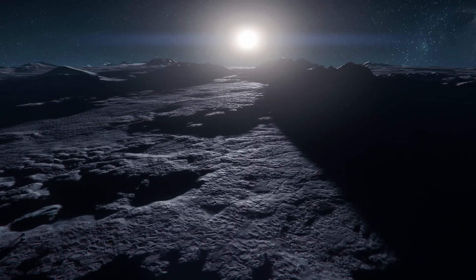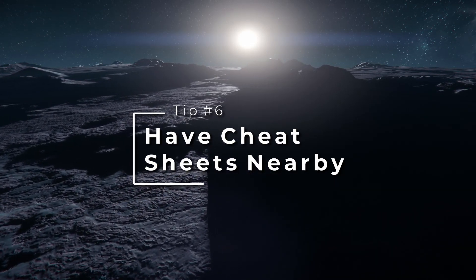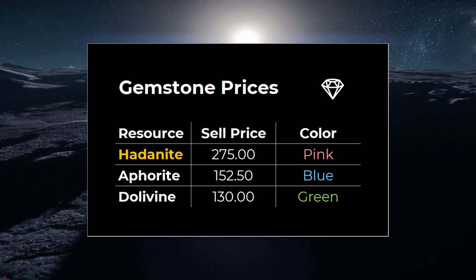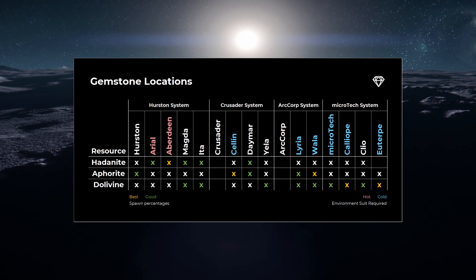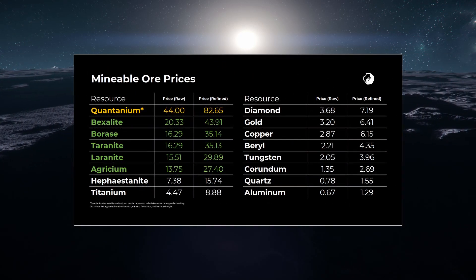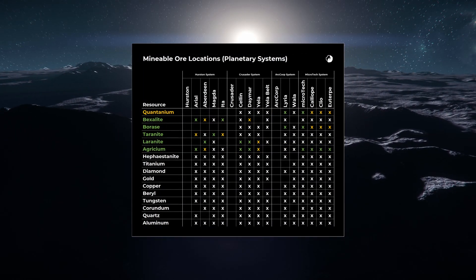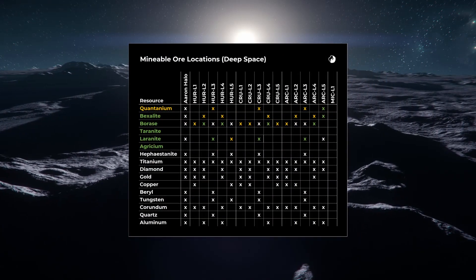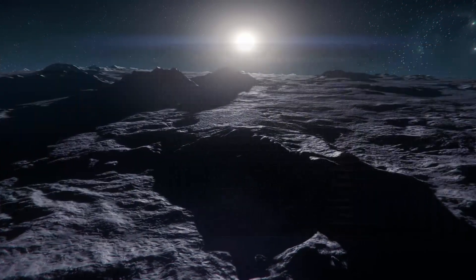Tip number six is to have your cheat sheets handy. It's important to know how valuable certain materials are so that you can make good decisions on which rocks are worth mining. Not all rocks are going to have perfect compositions of exactly what you want, and it's important to have the numbers nearby so you can make a good, value-based decision. I've got a handful of cheat sheets saved on my Discord server which you're free to download and save as references. Use the link in the description below to join my Discord server.